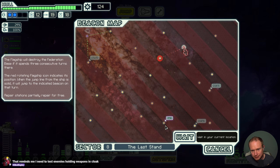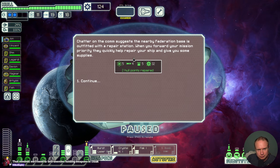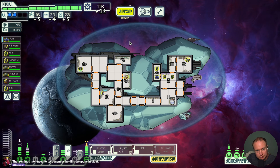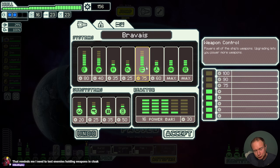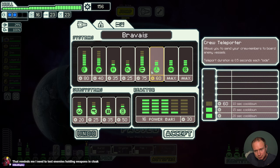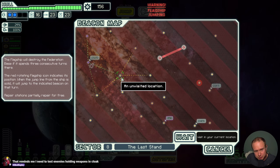We do also have a repair node that is next to the base, so that could prove nice for us. Okay, so trying to decide — Shields 4? Shields 4 is a pretty big get for us. I think I'm going to keep saving for a second.